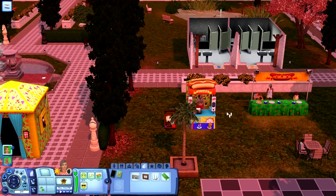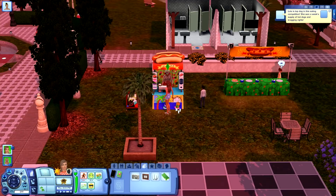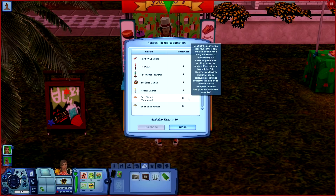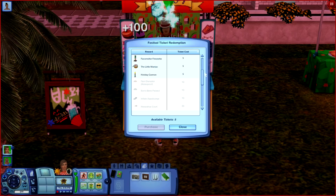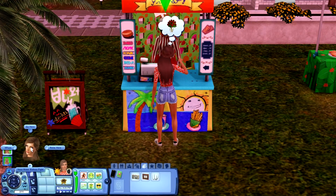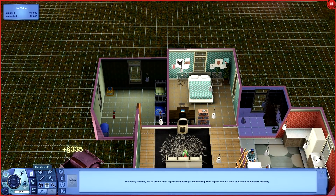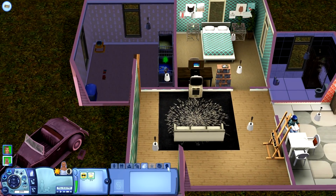Okay, so we have 30 festival tickets. I don't know if we can redeem anything yet. Let's go ahead and see. I'm gonna get this snow cone machine. Let's get this, and then I want to sell it for actual money. Yes, this is 75 simoleons worth. All right, go home. And then I want to see if we can go ahead and sell this — 335 simoleons! See, that's a genius way. I'm literally like a genius, so it's fine.